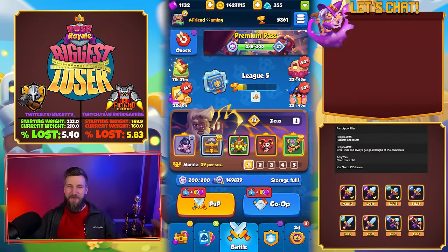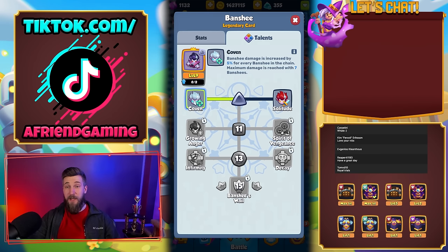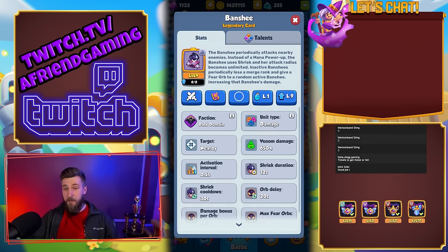Hey friends, welcome back to another video. Today we are breaking out Banshee - we have the first talent and we're going to be playing Coven with this one. Banshee increases the damage by five percent every time there's a Banshee in the chain, up to seven of them. It has venom damage.